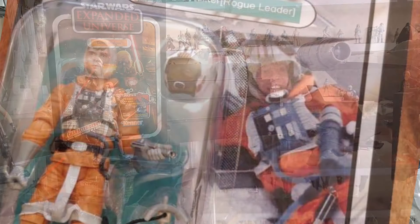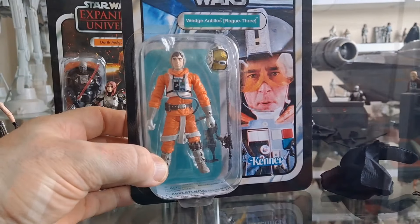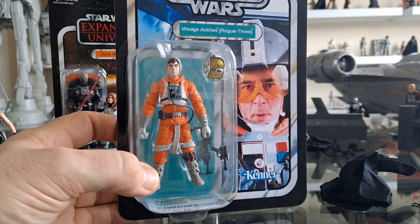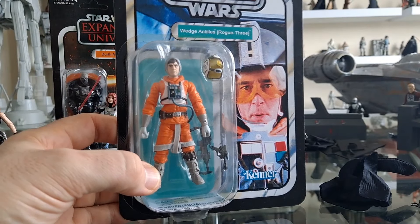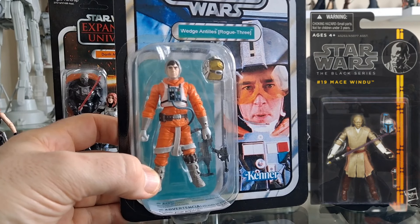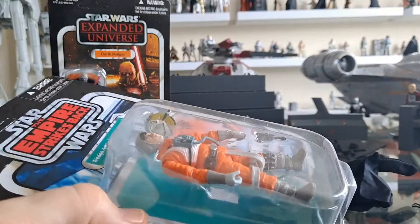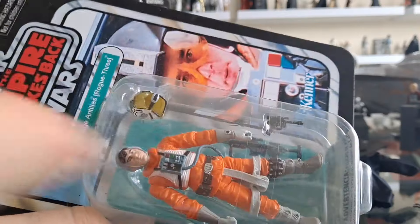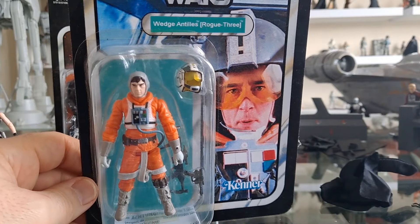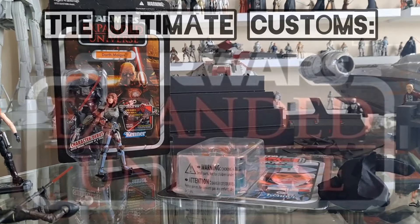Here we are — one of his customs, and it's brilliant. It's a Wedge Antilles; he basically re-carded a Black Series Wedge figure that arguably should have been done in TVC anyway. Any figure that was in the orange card and the blue TIE Fighter carded Black Series — in my opinion, they should all have been Vintage Collection. What a missed opportunity that was. Not only good figures, but beautiful card backs as well. They denied us that, and I'll never forgive Hasbro for that.